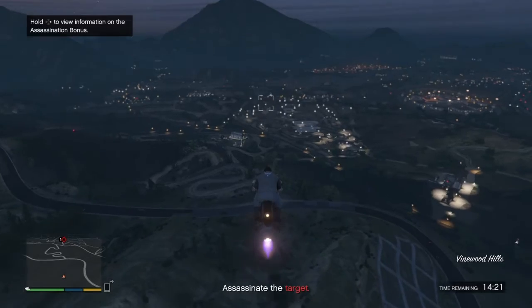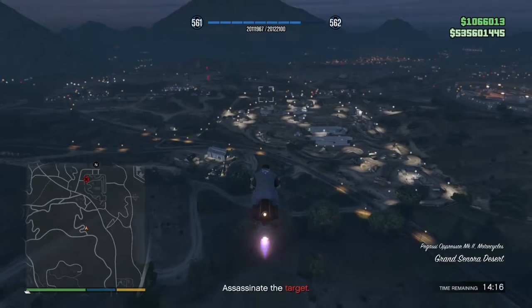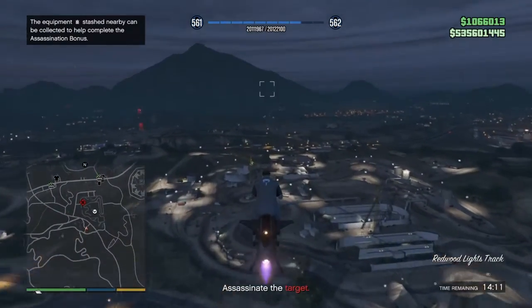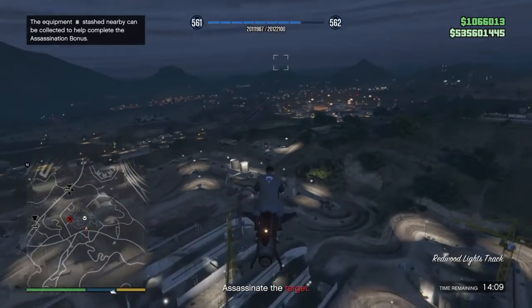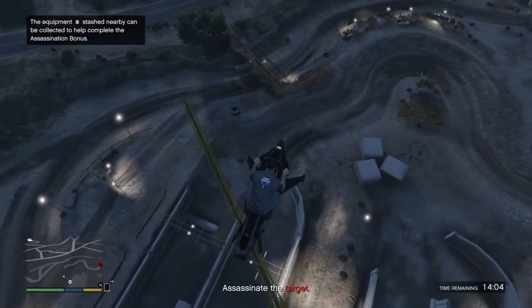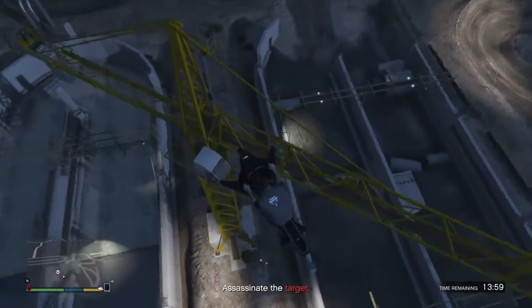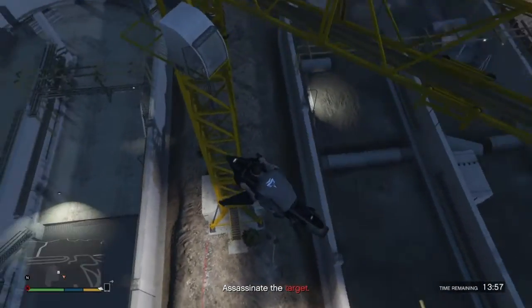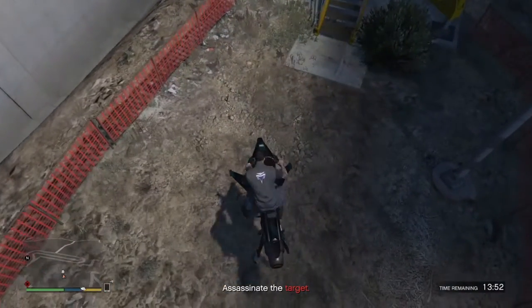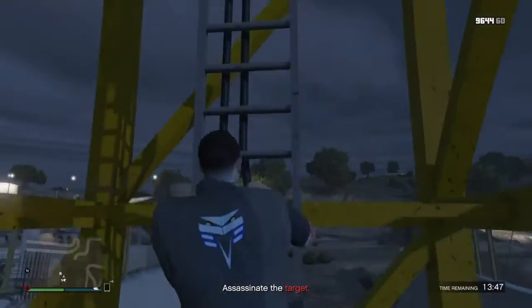We're heading up to the building site now, and as you get closer you'll see it marks a place to pick up equipment. Just follow what it suggests for you to do. Obviously it's telling me to pick up a sniper rifle — I don't need a sniper rifle, I already own one — but it's the perfect location to take the shot that you need, so that's why I go up there.